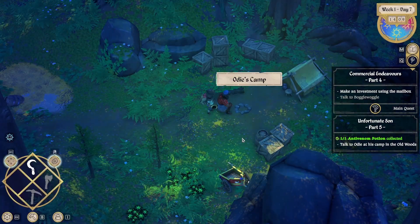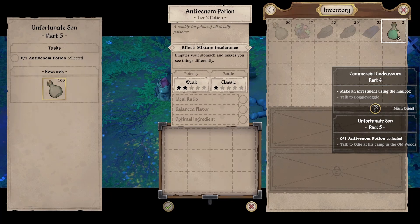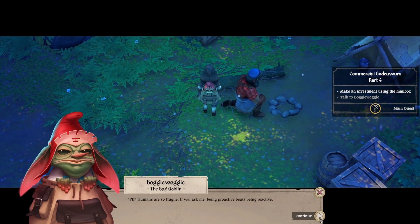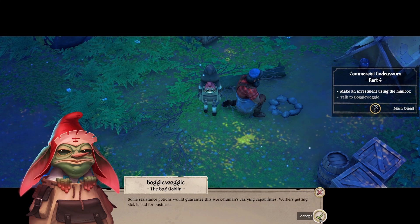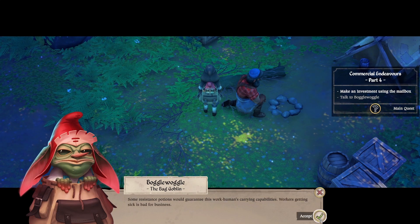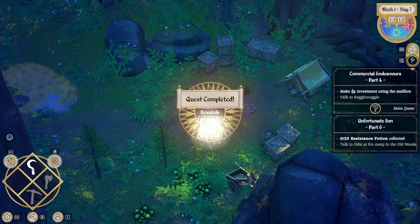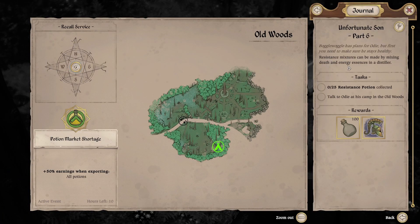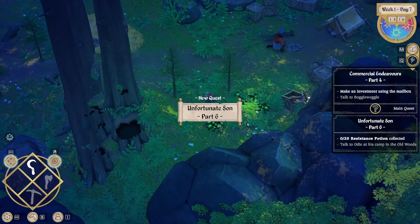Alright, I have arrived at Odie's camp. What's he got for me? 100 bottles — I'll take that. Feeling better, feeling strong. Humans are so fragile. Being proactive beats being reactive — some resistance potions will guarantee this worker's carrying capabilities. Workers getting sick is bad for business. I agree. So resistance — we've got to do 25 resistance potions. Death and energy. Oh, I can do death and energy for sure, and that's the stuff I gather right here.